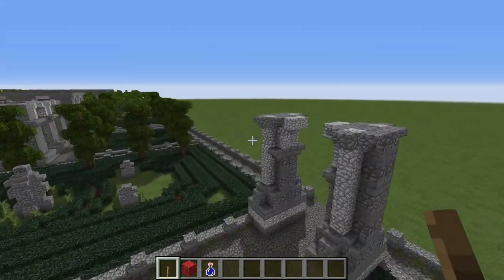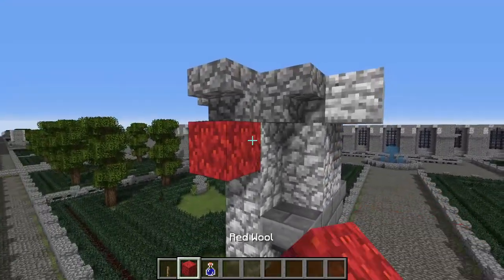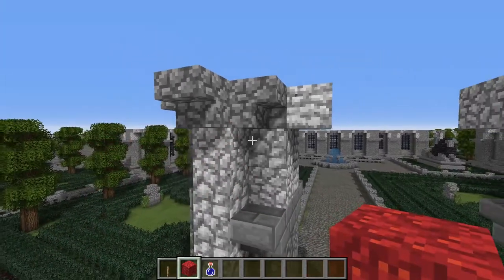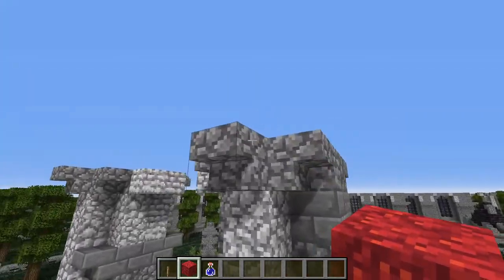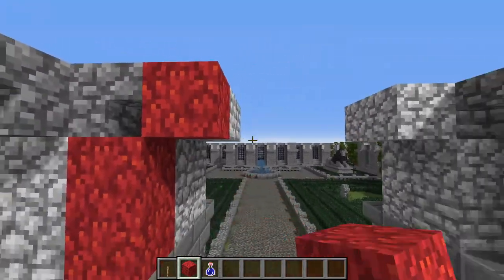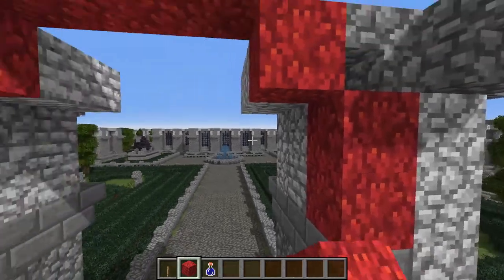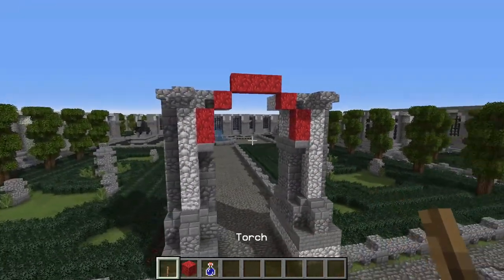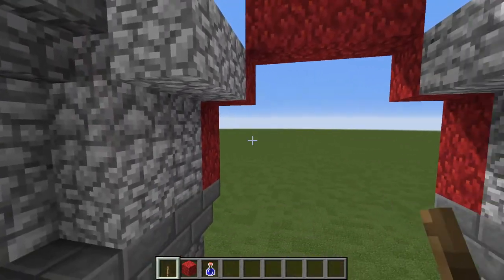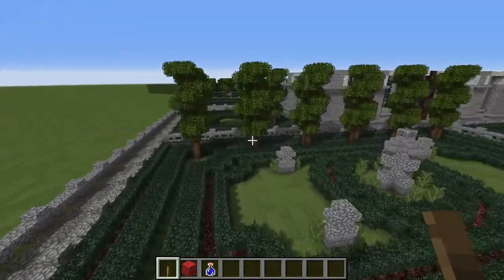Let's begin again here at the entranceway. We are building these two blocks up as you see here. We are finishing the attached column here at the front and we are building out some more Corinthian capitals just like you did all the way along the porch. And we are starting to build the archway, which I believe we are going to be building like that there. I'm just using the red wool as a sort of a pointer here to show things to you.